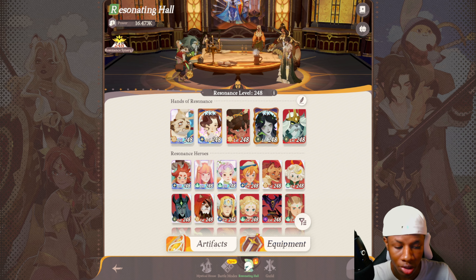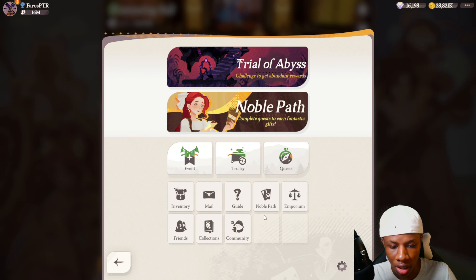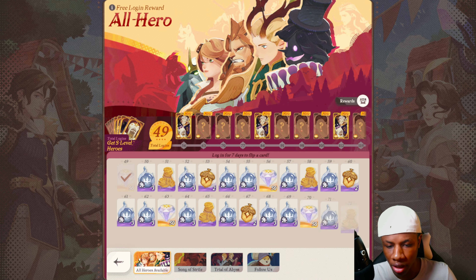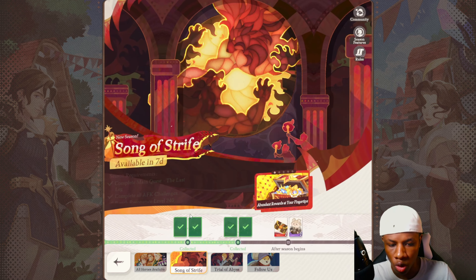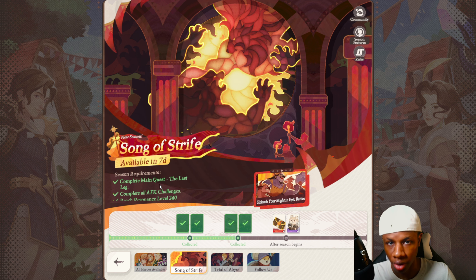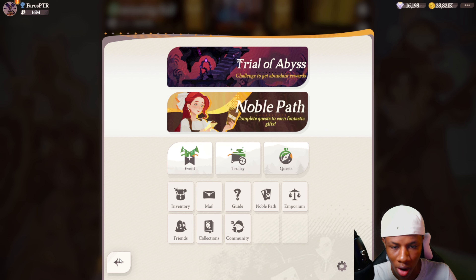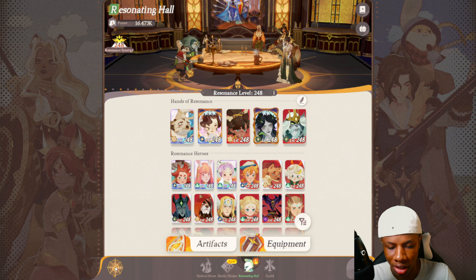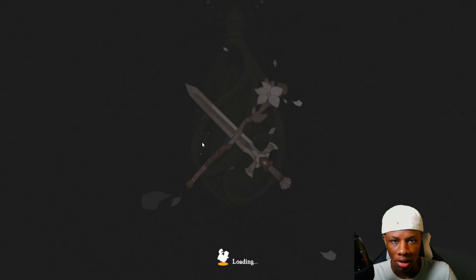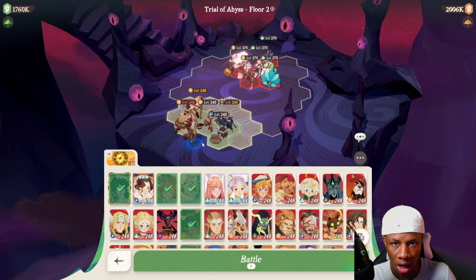I understand why the devs said to reach 240 — because once you reach level 240, you unlock the ability to become even stronger after that. Make sure you complete all three requirements because if you don't, you won't be able to unlock Song of Strife. Overall, how do I feel about the end game content — Trial of Abyss? Honestly it's really good, because the rewards are ten times better with more hero essence and equipment resources.